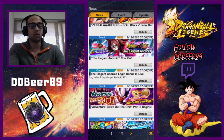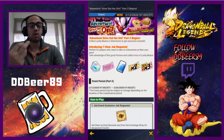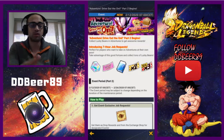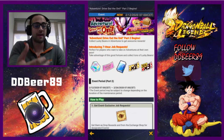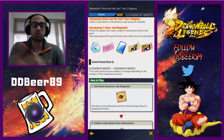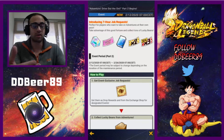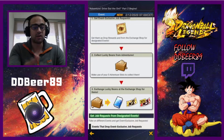We thought adventures were over with. The first adventure was set up a few days ago — that was only part one. This is part two, and as you can see there is a pink ticket there for the Hungry Monster banner. The way to do this is to collect your drop requests by doing certain missions or events to get your lucky beans.